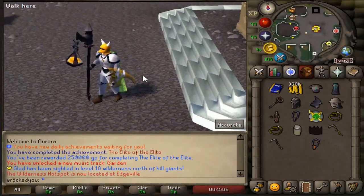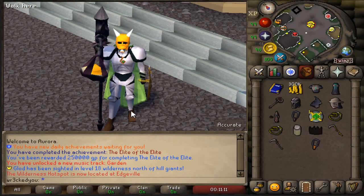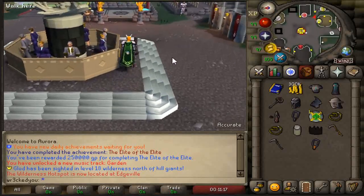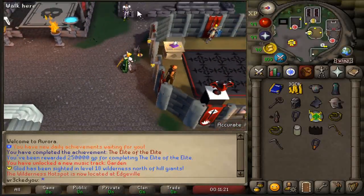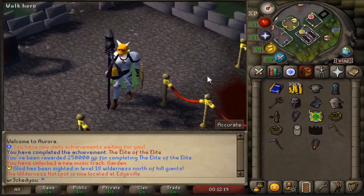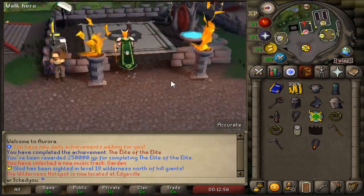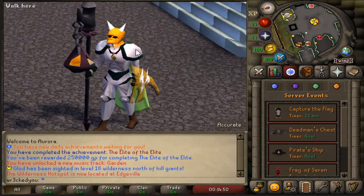What I'll be doing for today's video is a quick little tour of what Aurora has to offer to get you all stoked for the launch. First things first, it's going to be their customized home area. You'll see they offer a lot, including gambling - gambling is definitely a piece of content I enjoy. There's also a nice little tournament area right here, and they stay on top of world events as well.